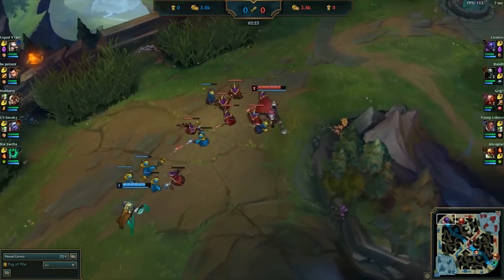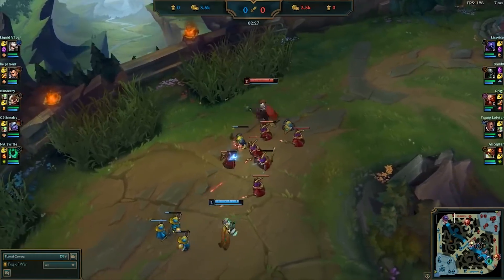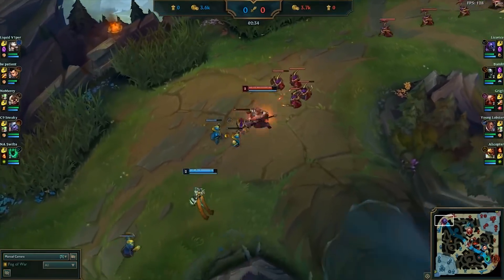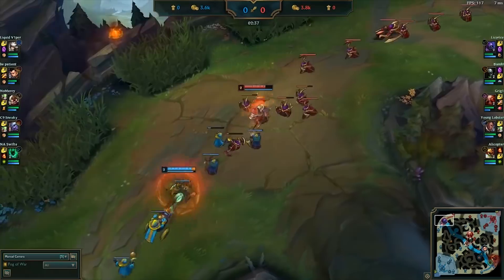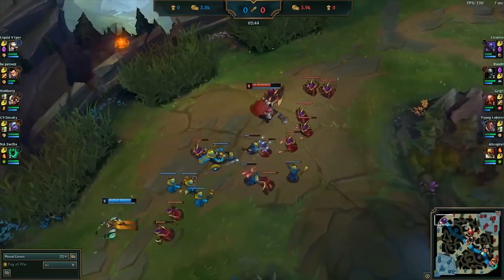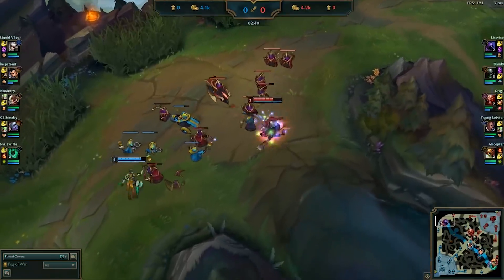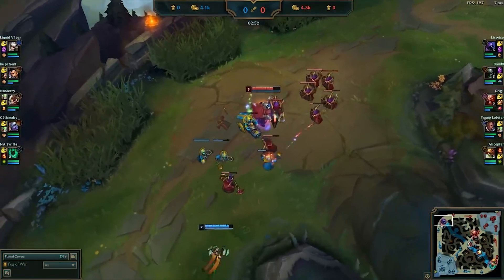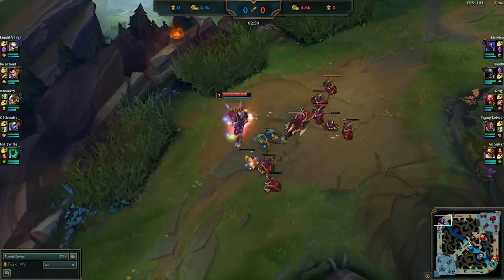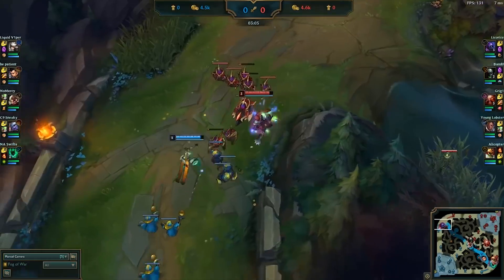Here is the first example of one of our key concepts: using a level advantage. Licorice hits level 2 and is at an advantage against his lane opponent. It is important to note that due to Camille's inherent early game advantage, it's not always the right call to immediately jump in on the enemy laner. Instead, Licorice opts to focus on getting uncontested last hits to scale quicker in order to find his power spike in lane. The one thing I would improve about Licorice's strategy here would have been to walk up and contest the enemy last hits during this experience advantage.